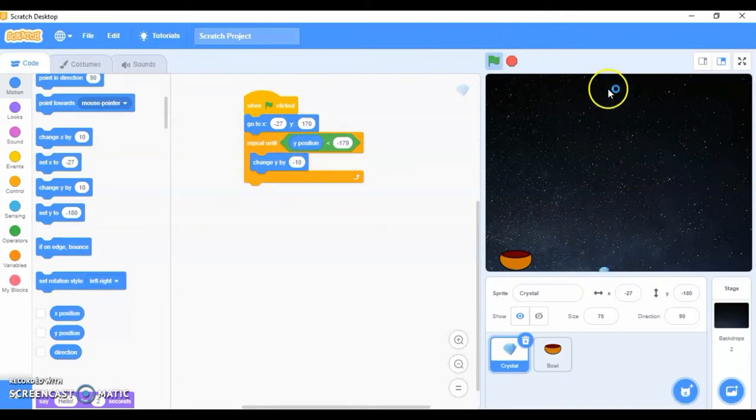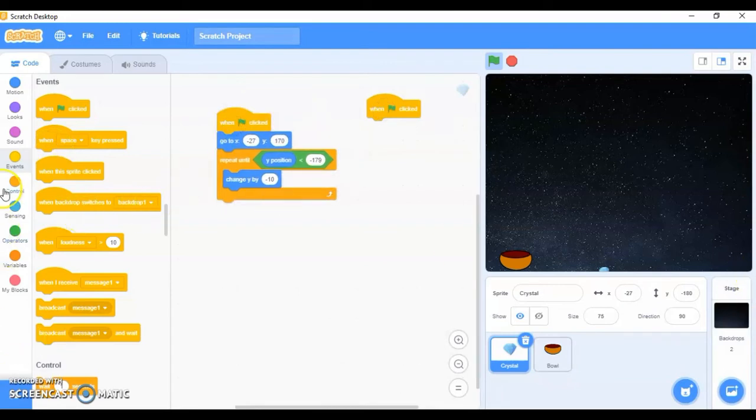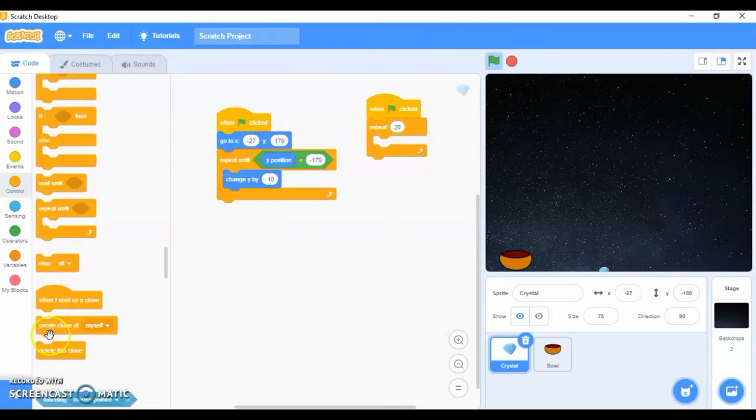Now I want multiple diamonds, so I need to make clones. Go to Events when flag clicked, go to Control, take Repeat and set the value to 20 since I want 20 diamonds. Then go to Control and use 'create clone of myself'. If you click the flag, you can see 20 diamonds are there but only one is falling — because it created 20 clones but only the original is running the fall script.